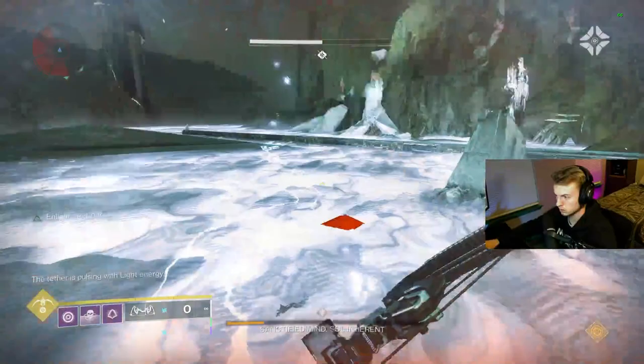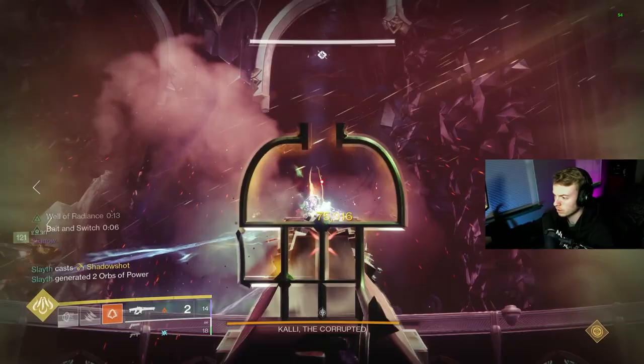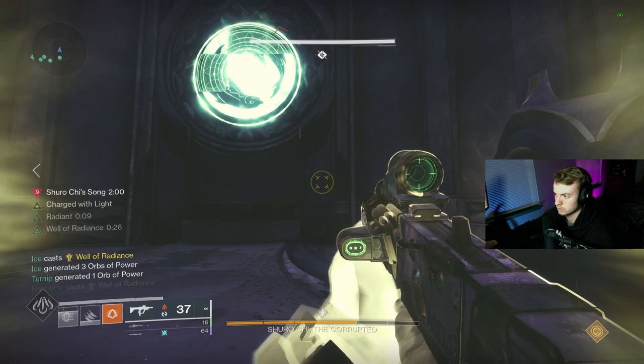Depending on the raid you are running, you're either going to be able to sweat through an encounter or you're going to get stuck because you don't have enough players for the mechanics. Kali for Last Wish is a perfect example of something that can easily be three-manned and just brute forced. But then as soon as you get to Shurochi, which is the next encounter, your team is going to walk into the puzzle room with one less player than you need, and you won't know what to do.